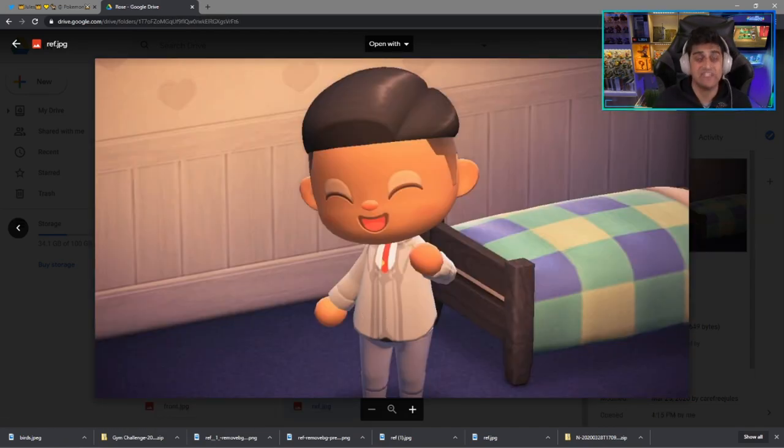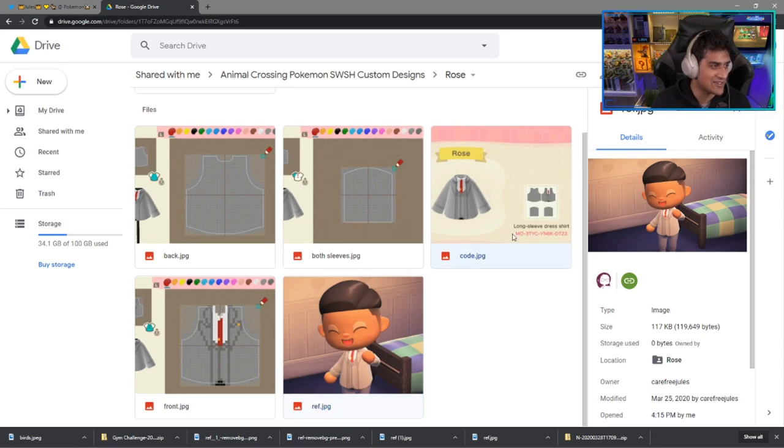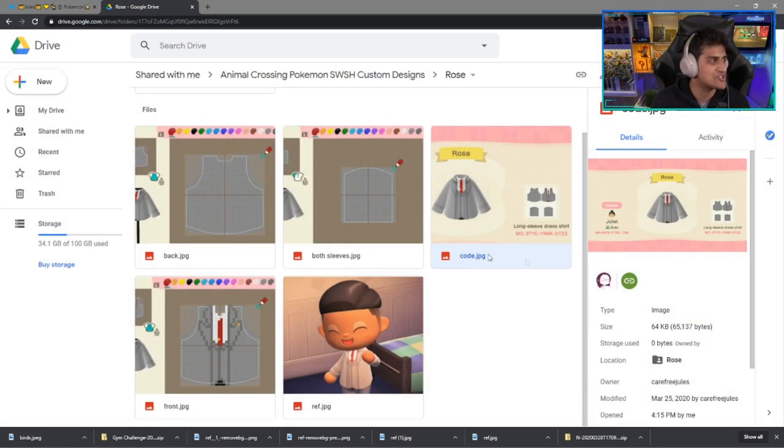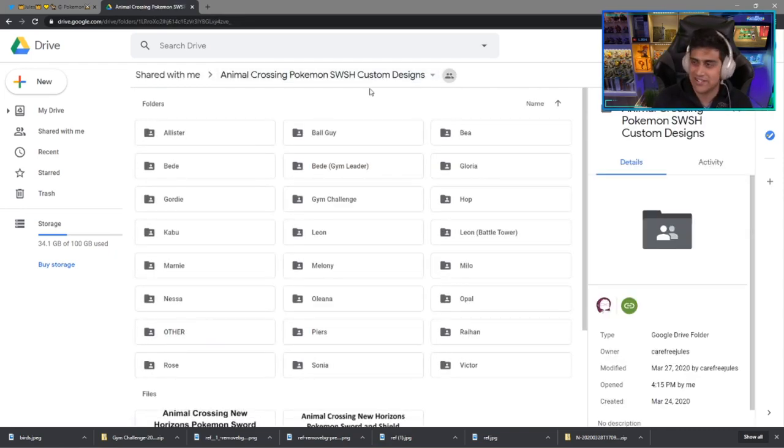Next up on the list is Chairman Rose, looking pretty spiffy with this outfit — full-blown gray outfit with a nice haircut. Here it is, the long sleeve dress shirt. You're going to want to match your pants to it — basically get some dress pants and match them to be gray.